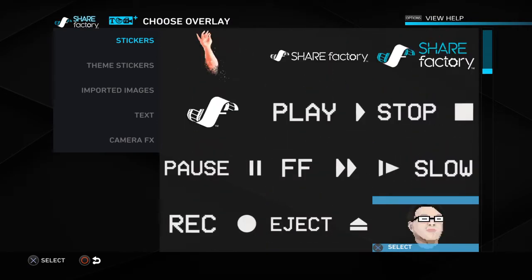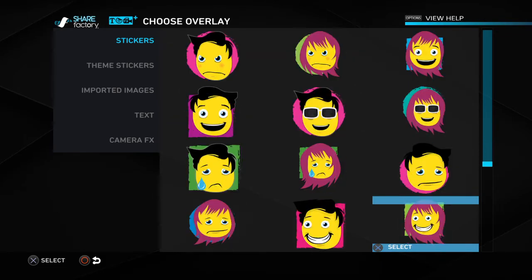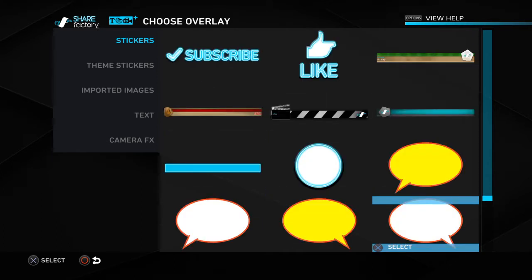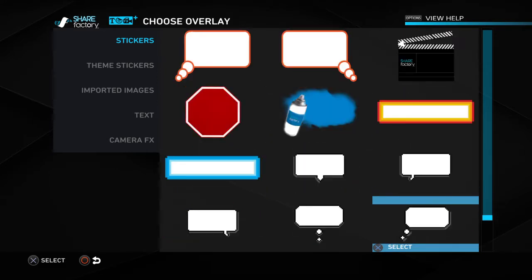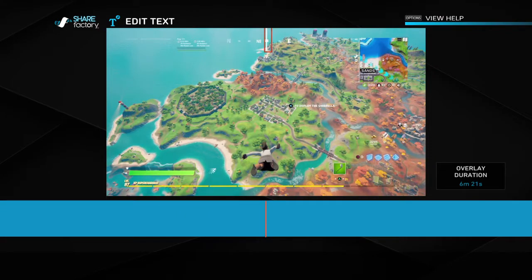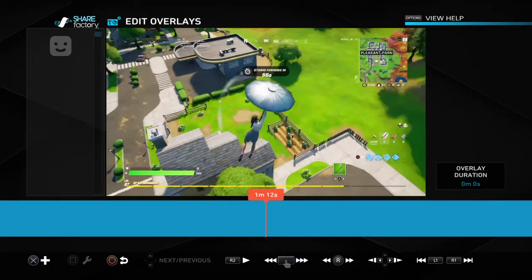If you wanna say you're playing on controller, then you can go to — there should be a PlayStation controller somewhere. This is how I say like and subscribe. And if I need to blur out the chat box for any reason at all, I'd probably use one of these. And if I wanna say something then I'll go here and I'll just type it in. That's mainly how I would edit my videos.